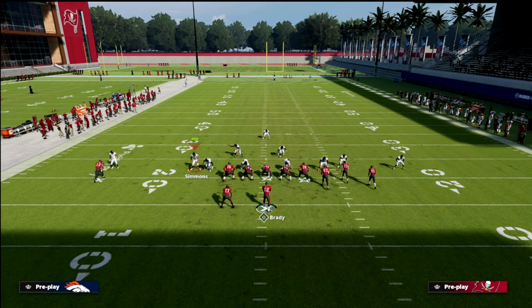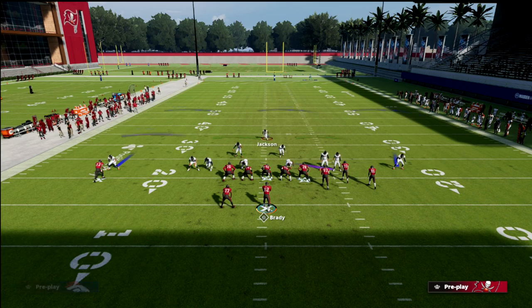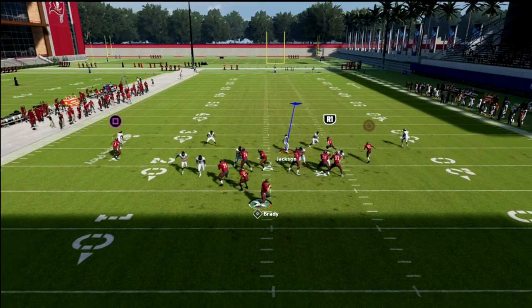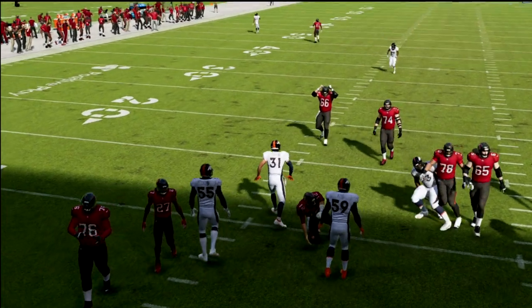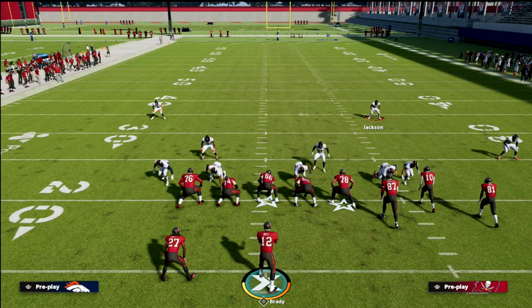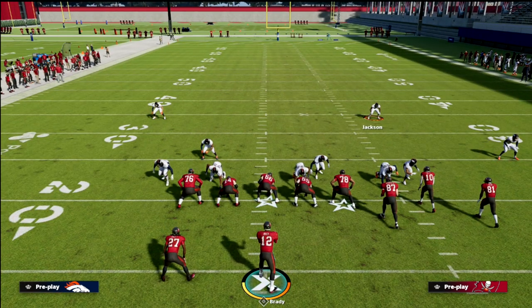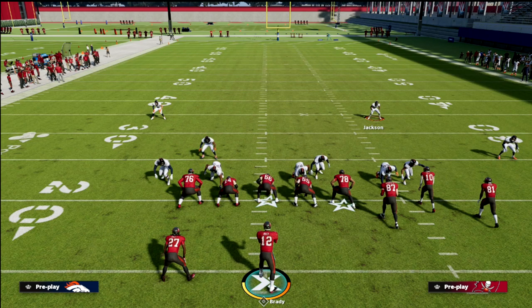When you blitz the nickel, you want to slide him off the edge just like that. Now we're covering a cover three invert, and if we get the right coverage call we're going to come screaming in — max protect, which I really like about this blitz. This is just the tip of the iceberg with the 335 Will formation. It's been one of my best defenses all year because it has a mixture of pressure, run defense, and match coverage in different packages.